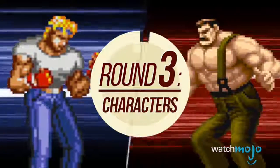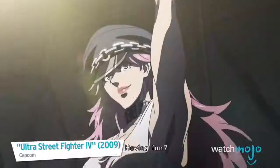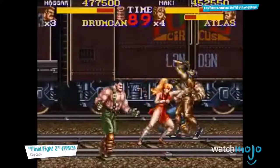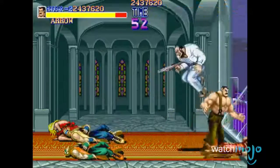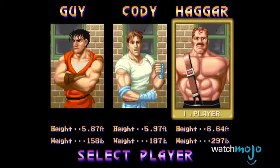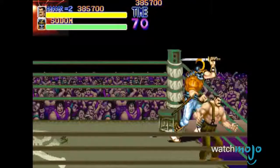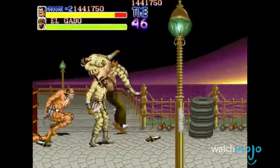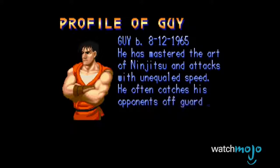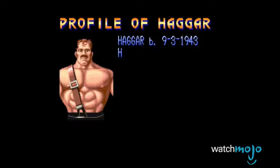Round three: Characters. So just who are these people that eat meat out of barrels? After the Mad Gear gang kidnaps the beautiful Jessica, we meet the core cast of Final Fight: Jessica's boyfriend Cody, Cody's friend Guy, and one of the coolest mayors in video game history, Mike Hagar, who just so happens to be Jessica's father. Before Liam Neeson, there was Mike Hagar, who body slammed his way through the streets to save his daughter. While the character roster does change throughout the series, you can bet that one of these guys is involved in the story somehow.